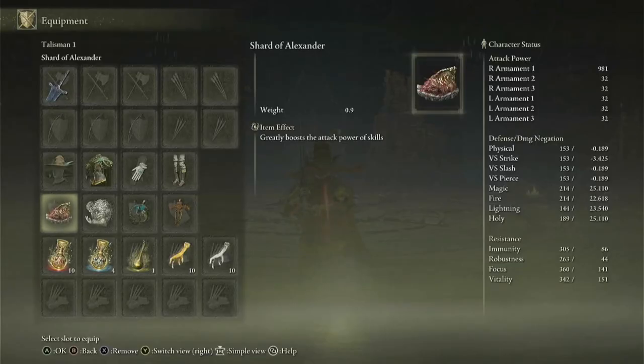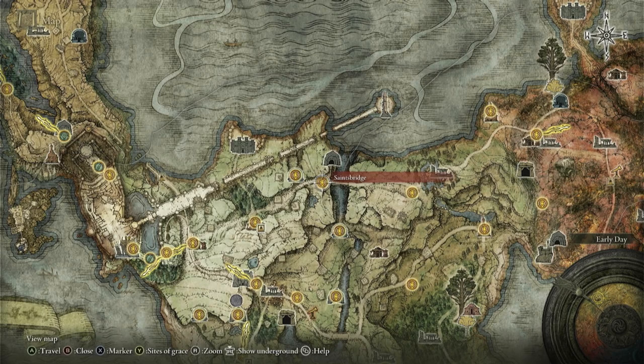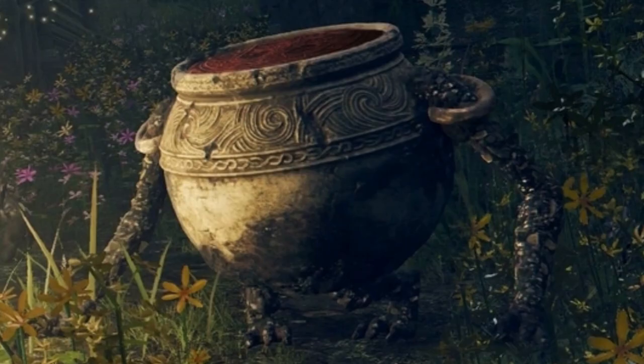For the first talisman, I recommend that you use either the Warrior Jar Shard or the Shard of Alexander, preferably the Shard of Alexander. You can find Alexander right here on the map. You can either kill him and get the Warrior Jar Shard, which will increase the damage of your Ash of War attacks by 10%, or you can complete his questline and get the Shard of Alexander, which will increase the damage of your Ash of War attacks by 15%.